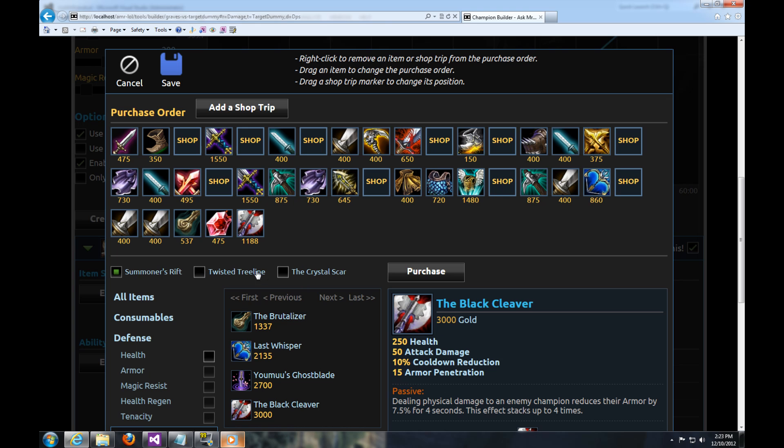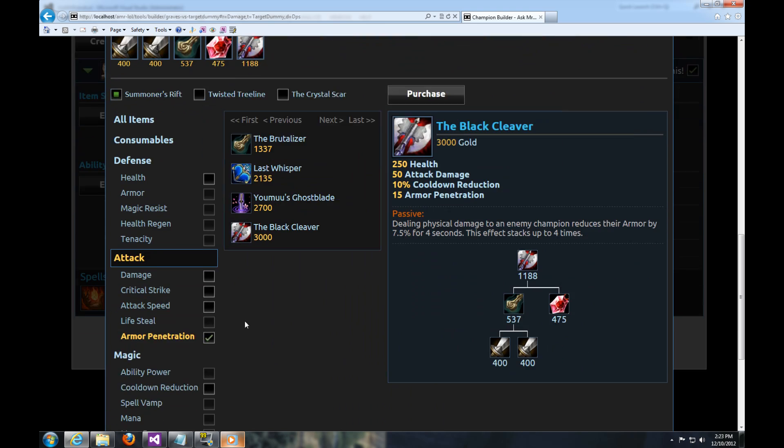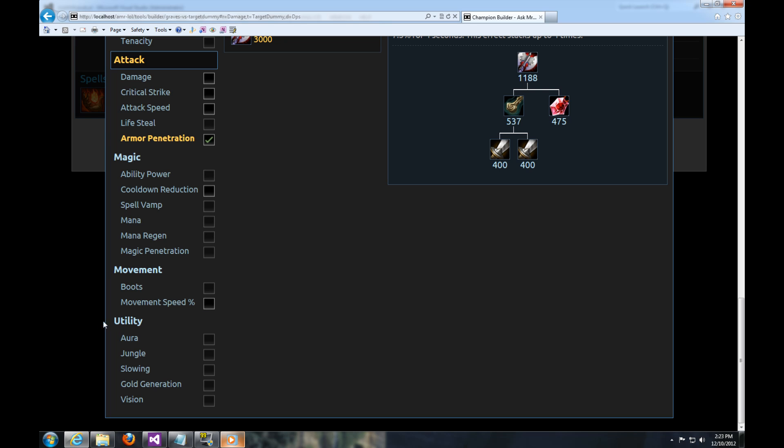Here you can also switch the map selected and the items will change. And we have a really cool section we added down here: Utility, Aura, Jungle, Slowing, Gold Generation, and Vision Items.